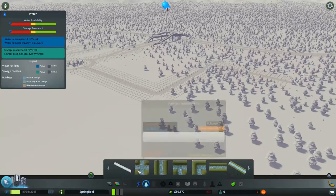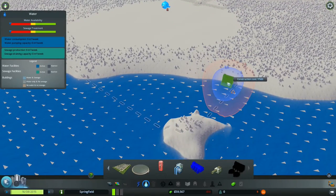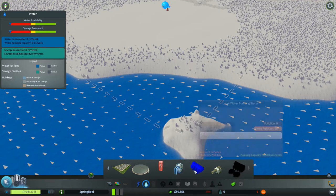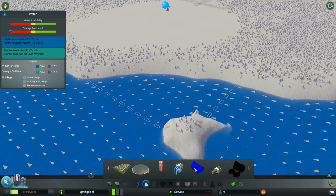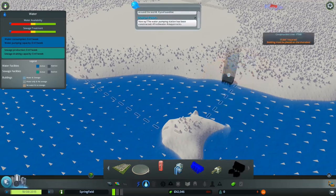So, water — what is the next thing? This has to be placed here. I've got this mod — this is a large water pumping station. The original one you get is the water pumping station, but the large one is a lot more money than the other one, but it pumps a lot more water. So, place that.